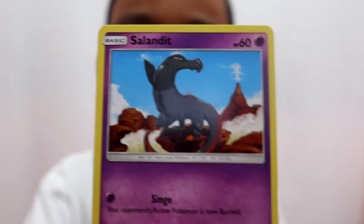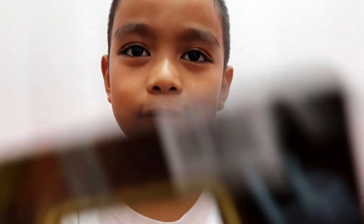We got Emolga, we got Grumpig, we got Lusamine, we got an Energy card, we got Karrablast, we got Feebas, we got Salandit, we got Cubone, we got Weedle, we got Aeron — wait, yes, Aeron — we got Primeape. So that's all we got from this Detective Pikachu set.